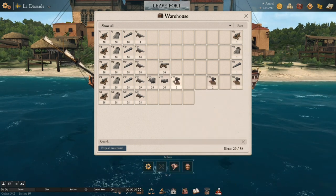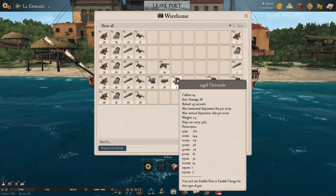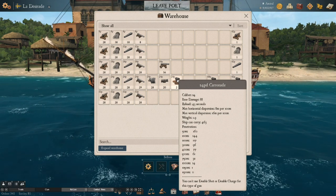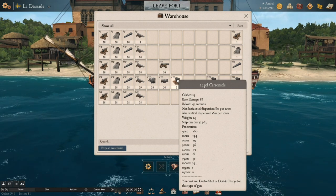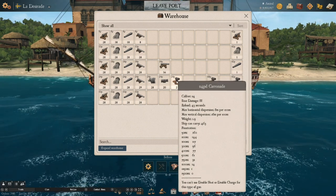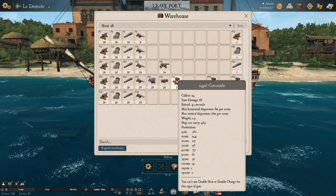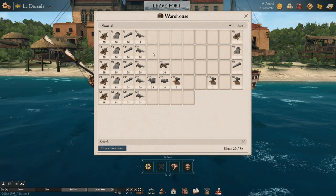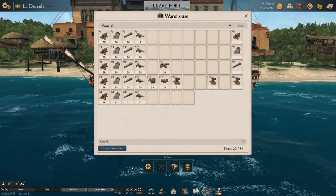Carronades — 43-second reload. These are basically your big shotgun. If you've played first-person shooters, you know what a shotgun is: big spread, lots of damage, doesn't shoot far. If you want to get right up next to your enemy and put a lot of damage out super fast, that's what you use a carronade for. You'll see most carronades on the top deck of big ships — third, second, and first rates.